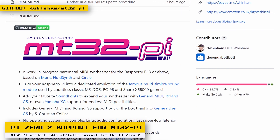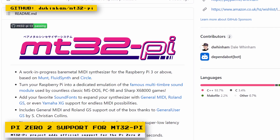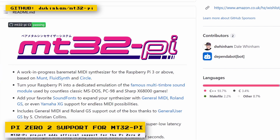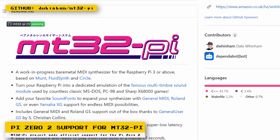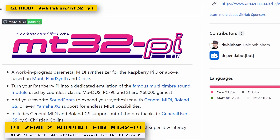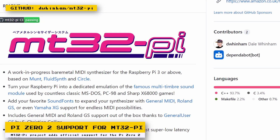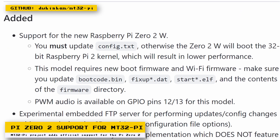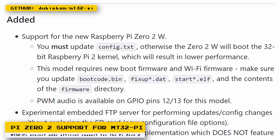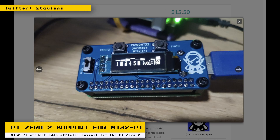The MT32-Pi project officially supports the Raspberry Pi 02W now. MT32-Pi is a project that turns a supported Raspberry Pi into a sound module that can emulate the MT32, or you can add sound fonts to make it sound like any other sound module. You can then attach the Pi to a retro computer or MiSTer FPGA and get improved music from classic computer games. Now, with official Raspberry Pi 02W support, you have more options with choosing the size of an MT32-Pi you want. A few weeks ago, I spoke about someone creating a Pi hat specifically for the Pi 02W, so check it out if you're interested.